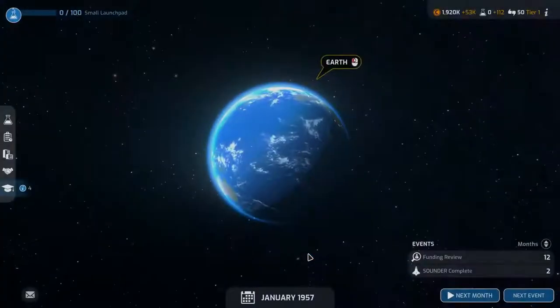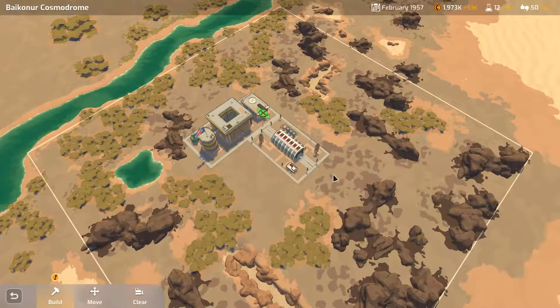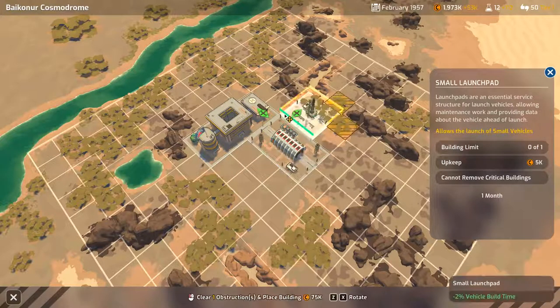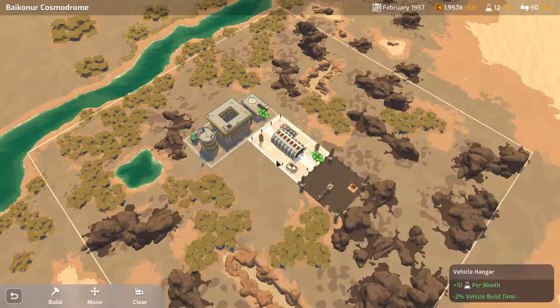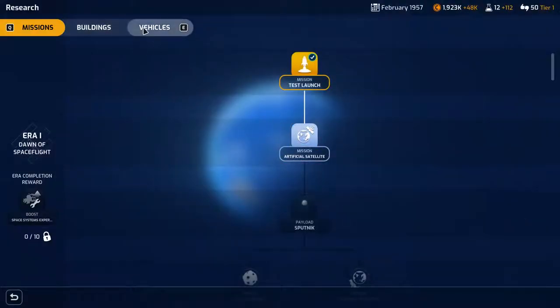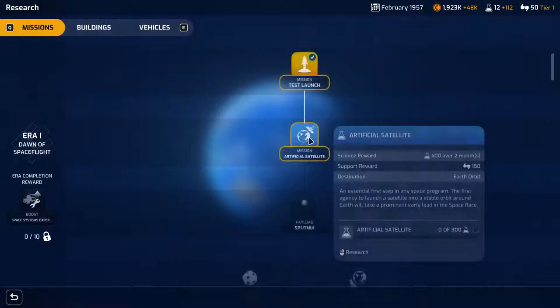Let's fast forward — the small launch pad research is complete. Going to the base: you get bonuses for placing things next to buildings. There's some space but removing obstacles costs money. Let's just build the launch pad there. It'll take some time, but our small launch pad will be complete. We also need to do some research on vehicles.